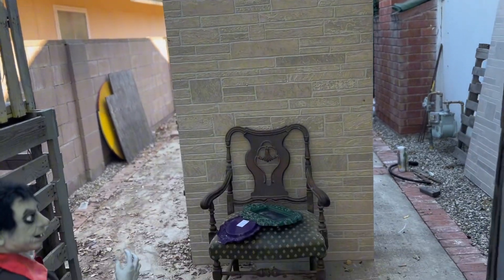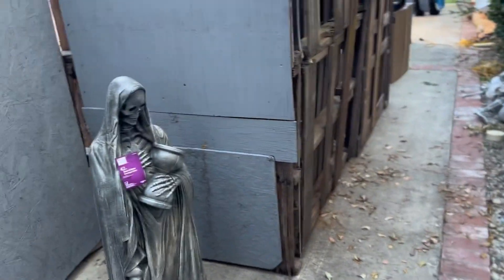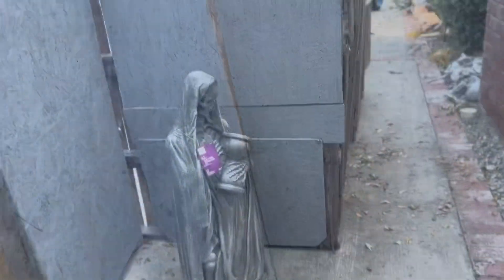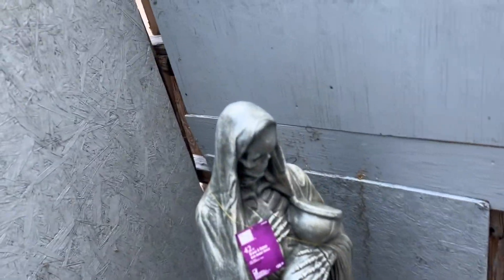Then we have this brick wall in the background — this is where we enter the mansion, so it's going to be popping out from behind here, with more walls we're continuing to set up. This is going to be the living room of the mansion; there's going to be portraits on the wall, some furniture, and animatronics. We just have this tombstone right here, because why not?